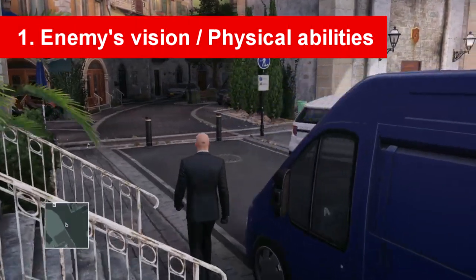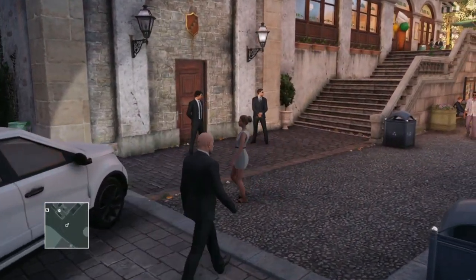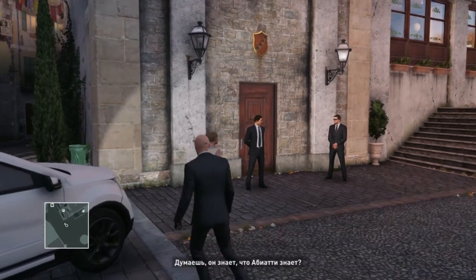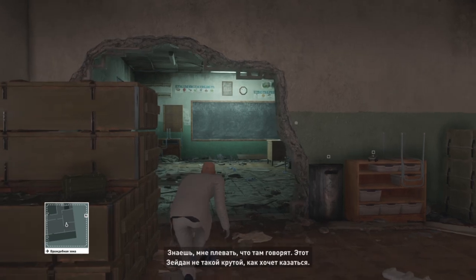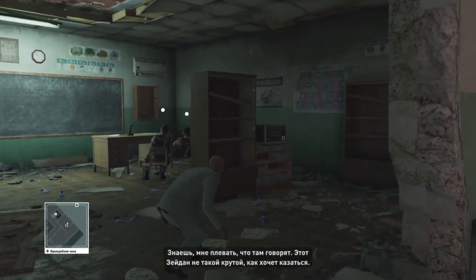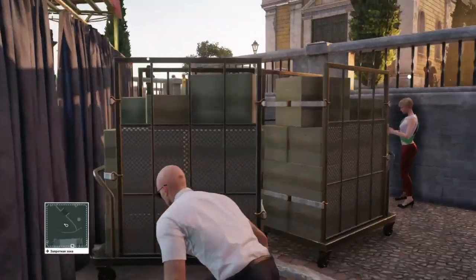Number 1: Enemies' line of sight and physical abilities. Physical abilities of Agent 47 are of course given fully at our disposal at any time. Running, crouching and crouch-running are general stances you can play with. Crouching gives you more time not to be seen by the enemy, running makes it easier for enemies to notice you, and crouch-running is something in between.